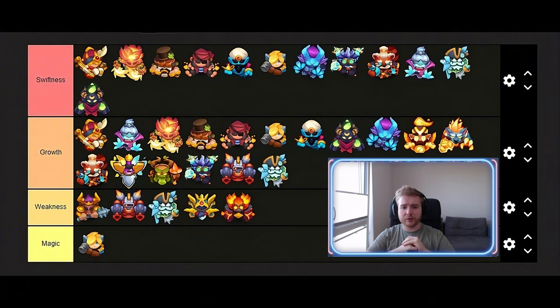Corsair can be played with Amulet of Swiftness, but is Corsair really playable right now? Honestly, not really. But if you really want to play Corsair, it can be played with Amulet of Swiftness in my opinion.